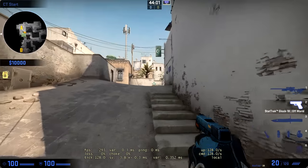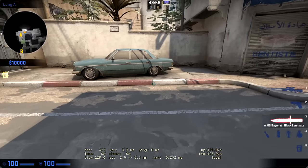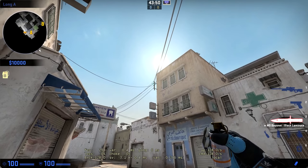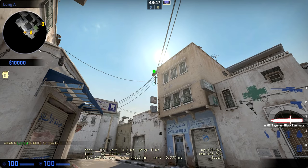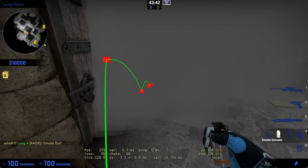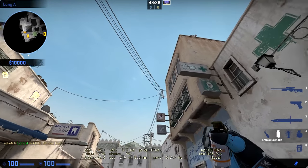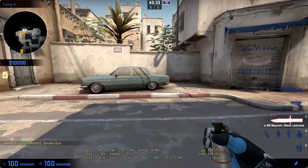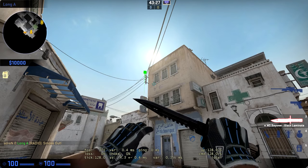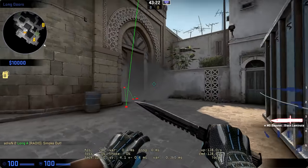The next smoke is a long A smoke from the CT side, which I think is pretty useful. As a CT coming out, go up to the tire on the car. If you have high graphics, an object will show up here and you simply aim to the left a little bit — that's going to give you your long A door smoke, hitting off the door so it pops deep inside. If you don't have high graphics, that detail won't be visible, so just aim above the at-sign at the bottom left of that window and it's going to give you the same result.